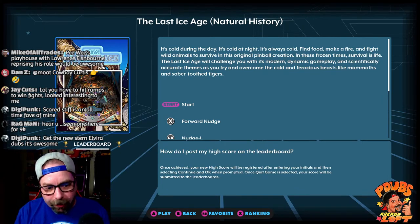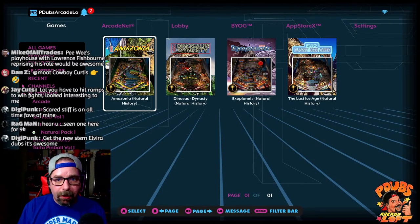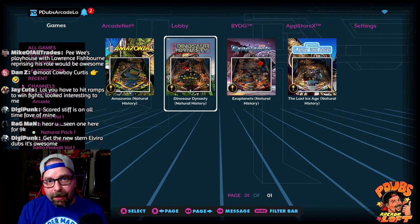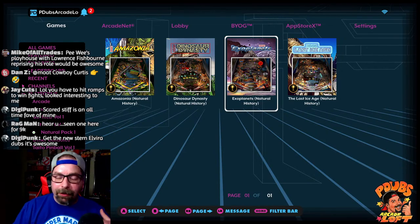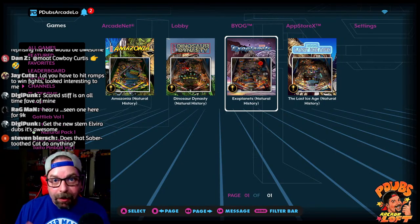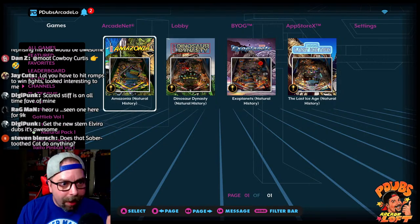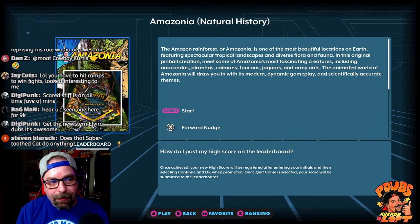We're going to do one more game, but first some quick thoughts. Out of spending just a few minutes on each table, my favorite so far is Ice Age at number one, Dinosaur Dynasty at number two, Amazonia at number three, and Exoplanets at number four. I'm honestly not digging Exoplanets — maybe I just need to get further into it and unlock some things. You know how it goes — sometimes you got to get deeper into the game to really appreciate it.